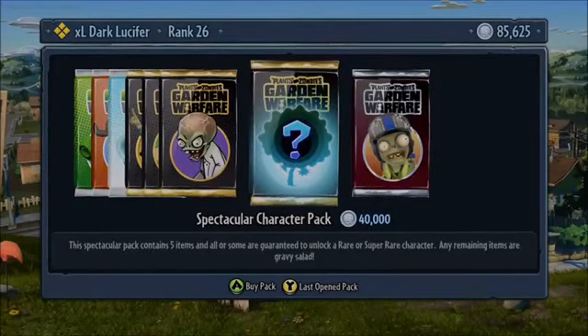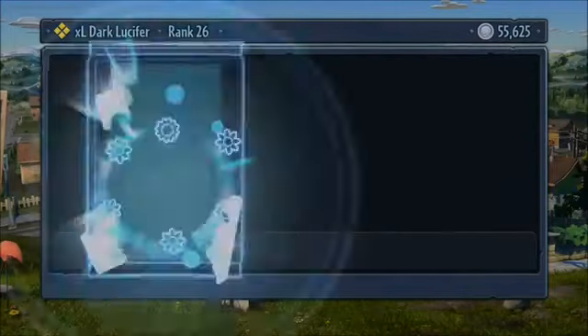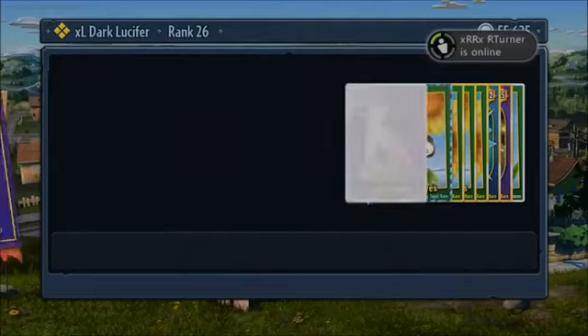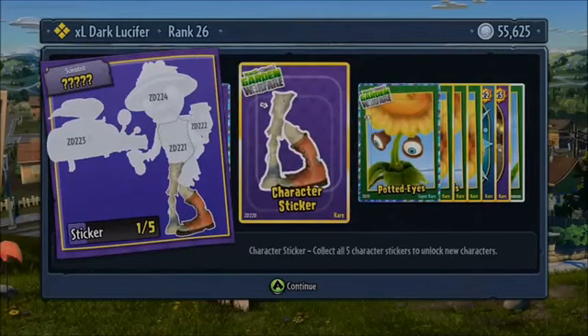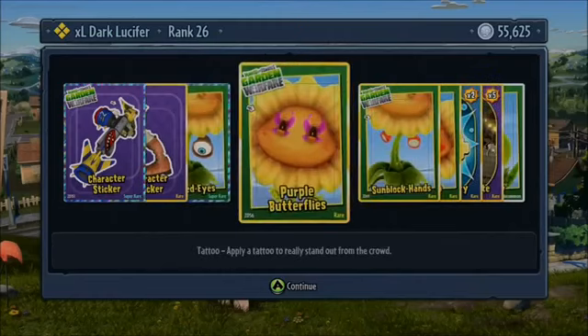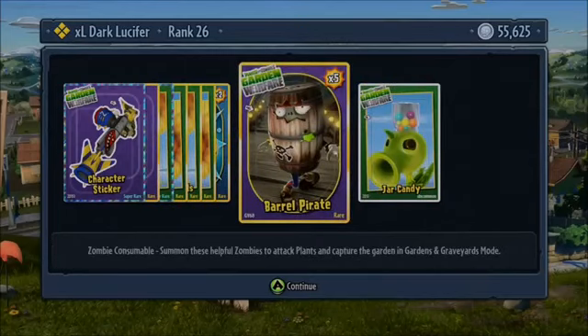We'll do Zomboss down, then we'll do a Spectacular one, and then we'll just waste a few on a few other packs. What have we got here? Another part of a Foot Zombie, part of another type of Zombie, Potty Dice, Purple Butterflies, Sublock Hands, The Creep, Team Retries, Barrels, Jar Candy. That's pretty nice.